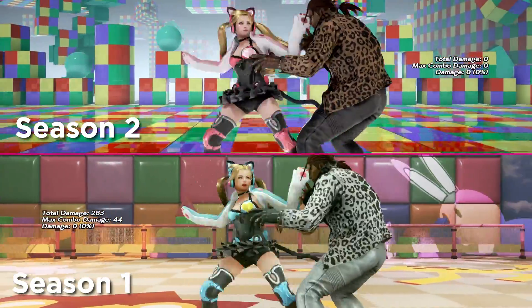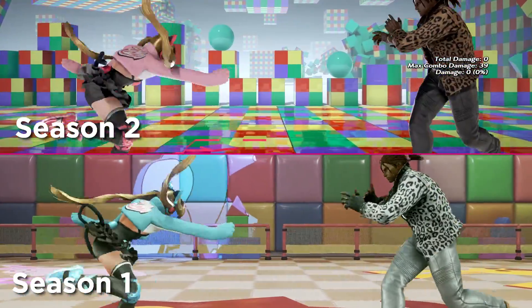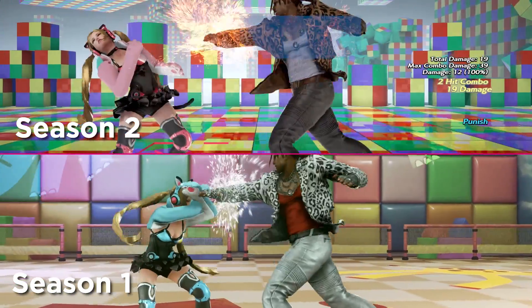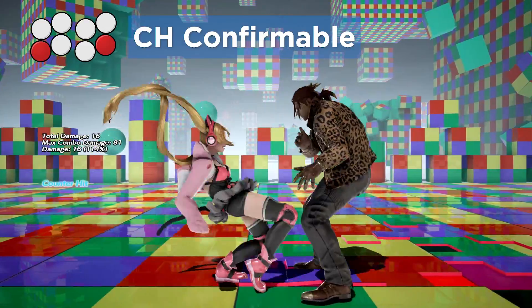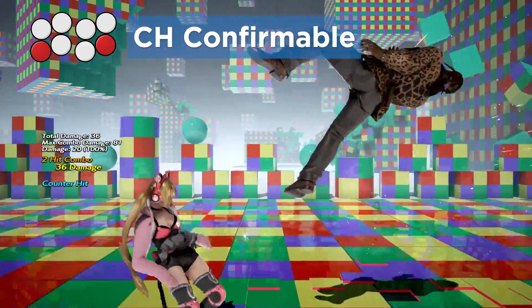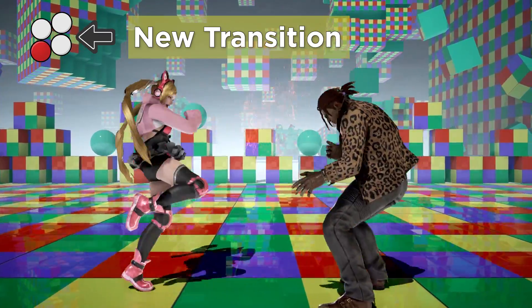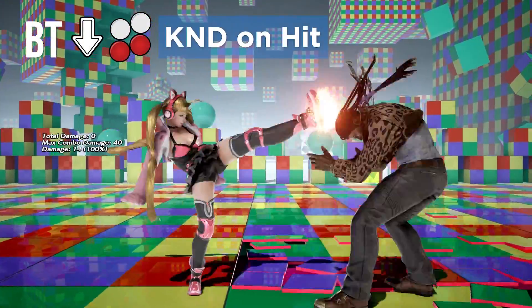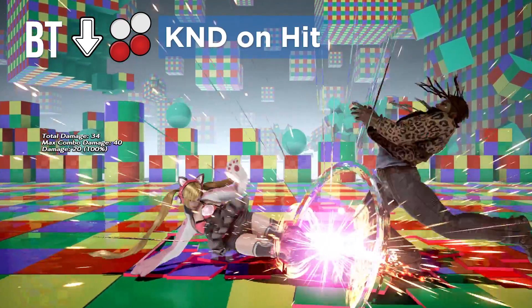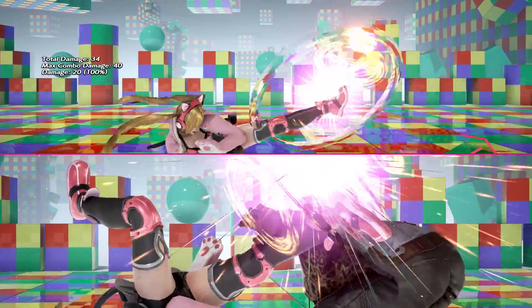Her jab strings are slightly nerfed, with 1,2,2 leaving her crouching and 1,2,1 being closer on block. The changes to her 3 are huge though — the input window on 3,4 is longer so it's now counter hit confirmable, and has a back turn transition on the first hit making her mind game stronger. Back turn down 3+4 knocks down now for a free while standing 3, making her mix ups a lot scarier, which is something she lacked in Season 1.